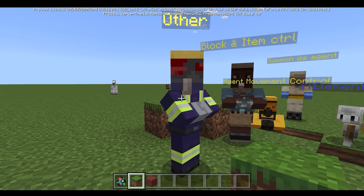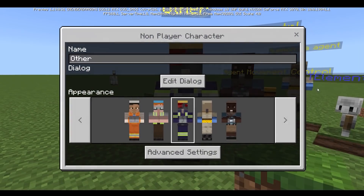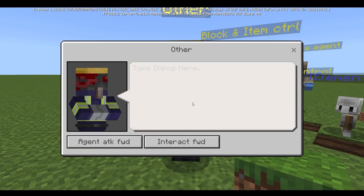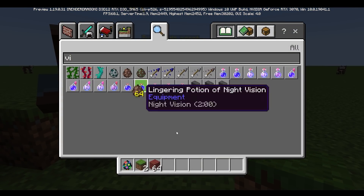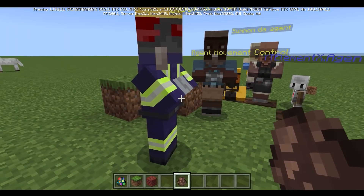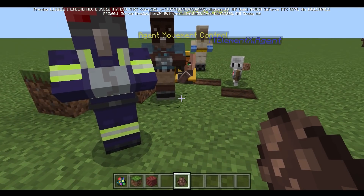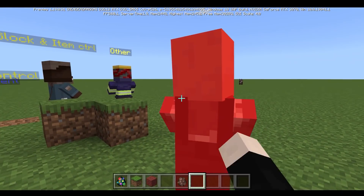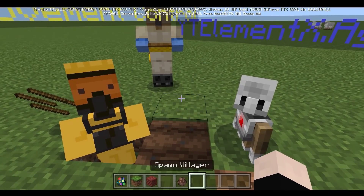Now let's look at the last two commands: agent attack forward and agent interact forward. These are pretty interesting. I'm going to summon a villager and then attack it with the agent. The villager does not die instantaneously. It hit twice, going from 10 to 16 health — so the agent did 4 damage.